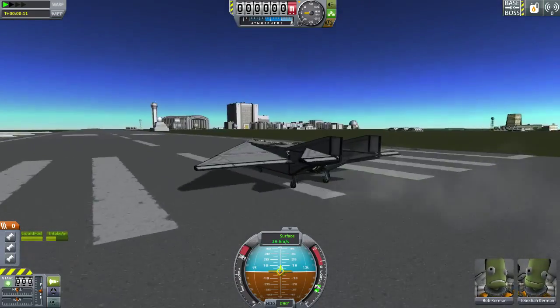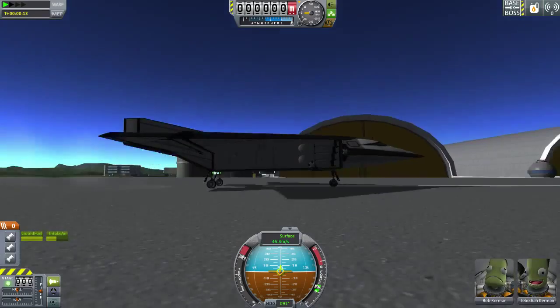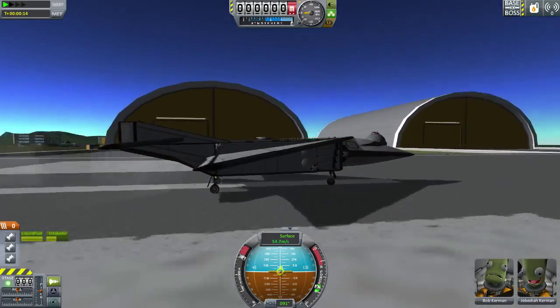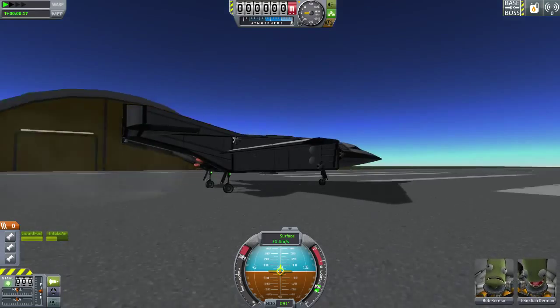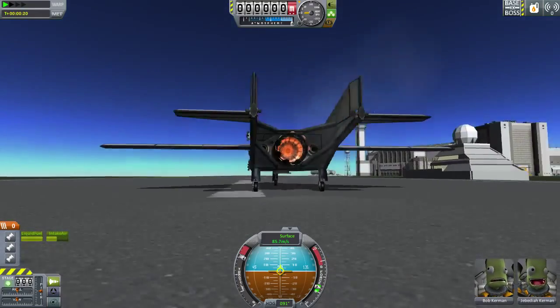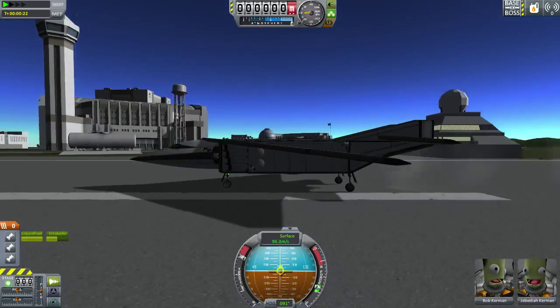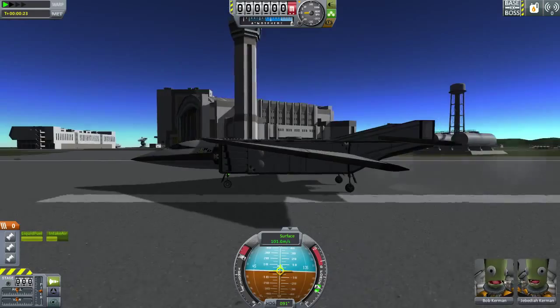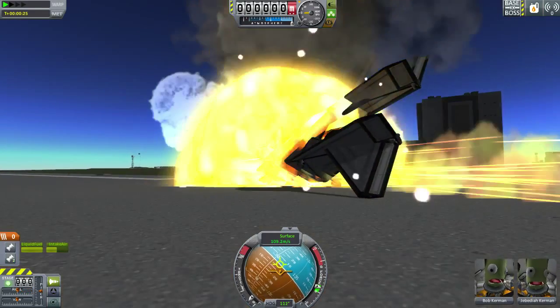I'm going to turn off SAS and see how this thing behaves when you just full throttle along the runway. I'm imagining with those angled wings it might take off on its own, or at least try to. But it might try to crash into the ground instead, depending on how KSP physics decide to handle this. The center of lift is actually really far back, according to KSP aerodynamics that are slightly wrong — and we're dead.